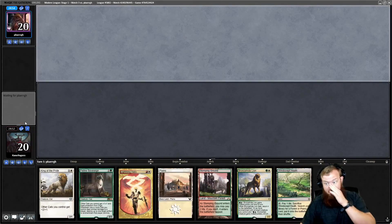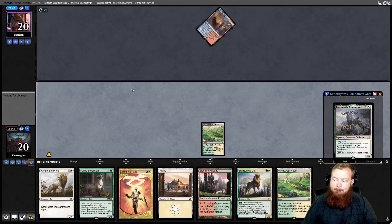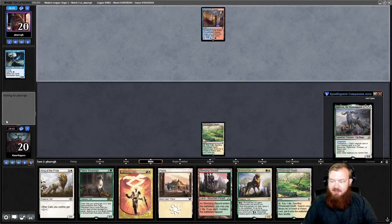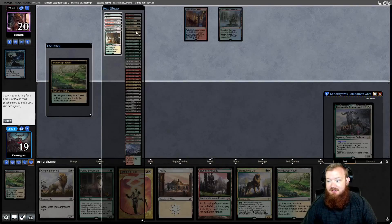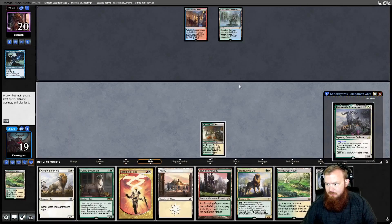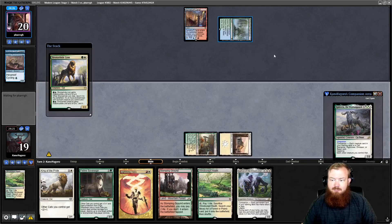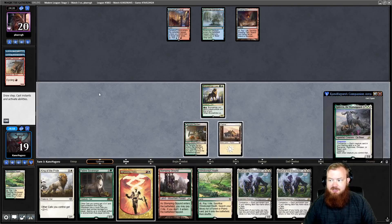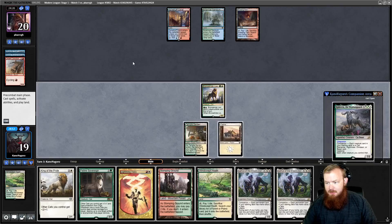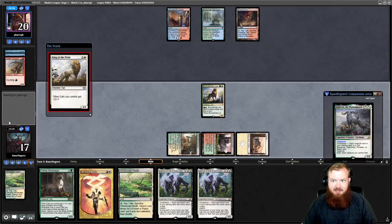We'll be on the draw for round 3. We've got all colors of mana, no one-drop, leading on Windswept Heath. Opponent cycles Windcaller Aven — this looks like the Living End deck. We have no way to stop them from casting Living End in the main deck, so this is probably a really hard matchup. We play Botanical Sanctum, draw Lurrus, play Plains and Bronze Hidelion. If they've got Electrodominance Living End, we're totally screwed. We attack for 5 but opponent cycles more creatures, untaps, and here comes the Living End.